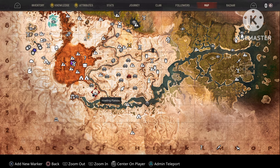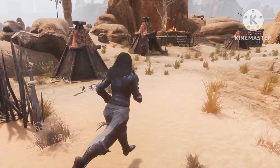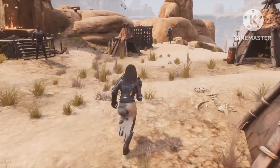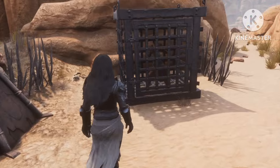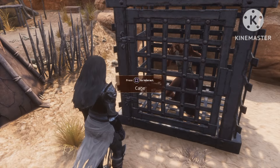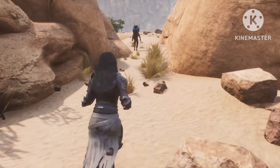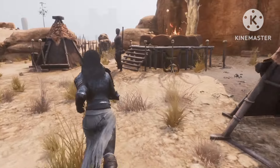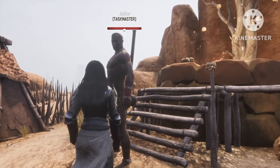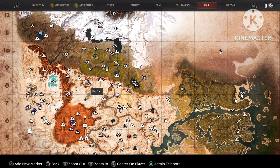Our first one is located right over here on the map. Once you get to this location, it's a small village right over here. You're gonna look for this cage. All the locations I'm gonna be showing you are the same — you're gonna look for these cages, kill the jailer, get the key, and open up the cage for a free fighter or crafter. Normally the jailer is right outside the cage. Just kill him, grab the key, open the cage, and the thrall is all yours.